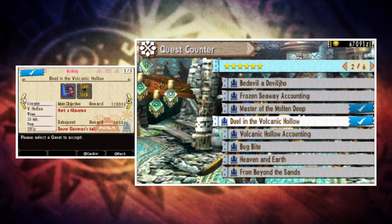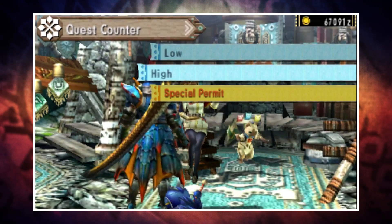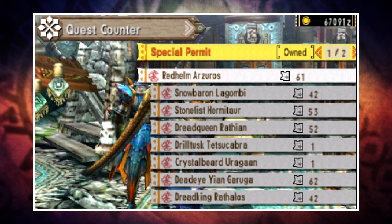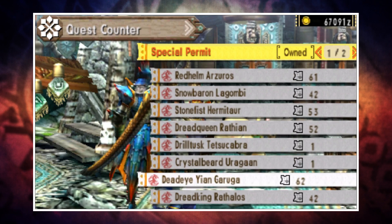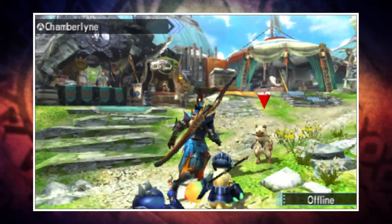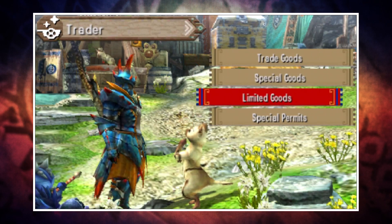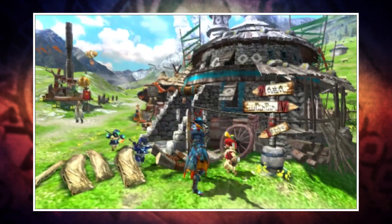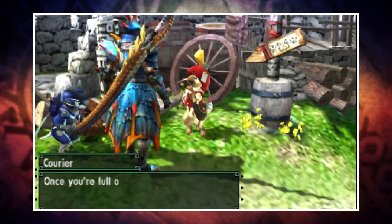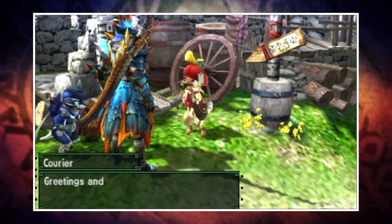Each time you complete one of those unlock quests, the deviant monster will be added to your list. If you go to the Hunter's Hub and go down to the special permit option you'll see a list of monsters, but in order to go on these quests you'll need special permits. Those can come from two places: you can go to the cat in the prep area, select Trader, browse wares, special permits, and buy the permit with Wycademy Points, or if you have StreetPass enabled and pass other Monster Hunter players, you can collect special permit passes from there too.